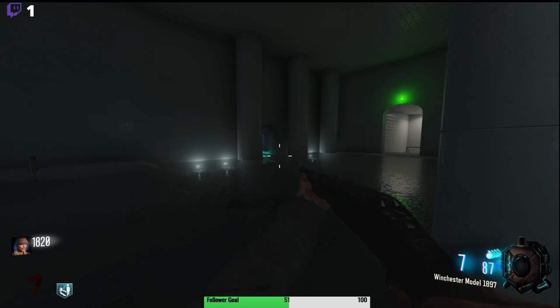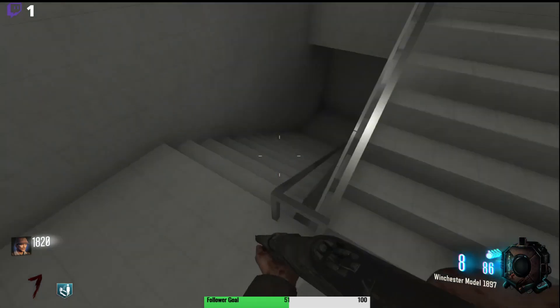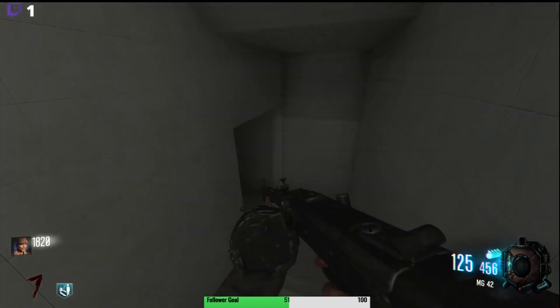There's another power part — let's go ahead and turn on power. Unless we need a third part, which would be kind of weird. Most custom zombies maps don't really use that type of power switch anymore. There we go — it's not a teleporter but it's a new area that opened up. What is this? Is there a random door there?